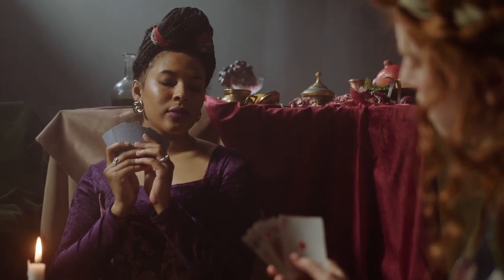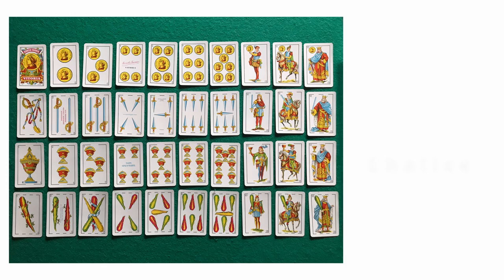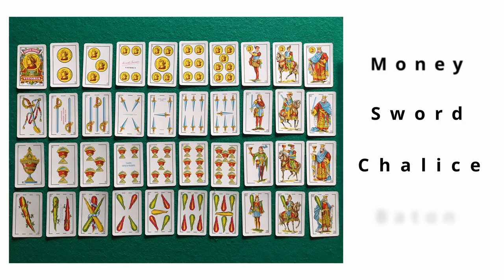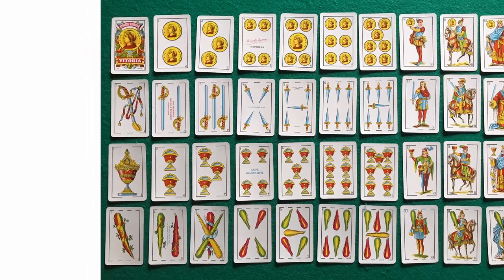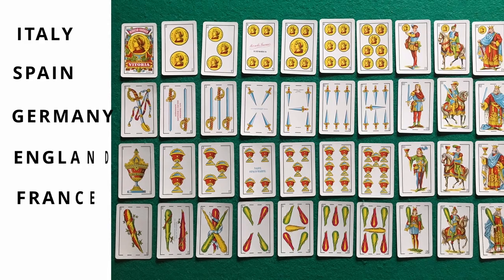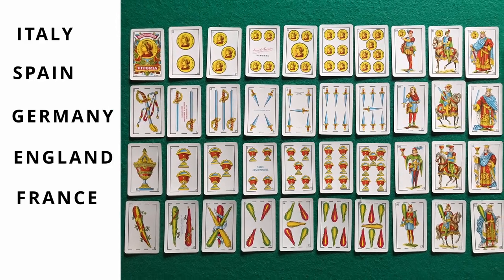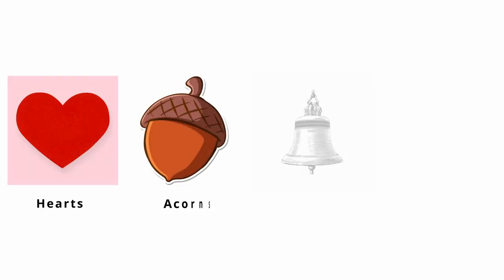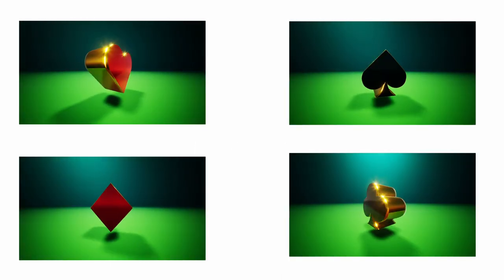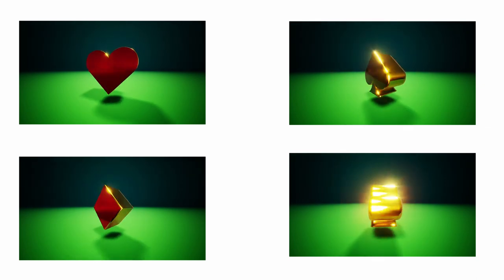When those first Europeans came in contact with playing cards, the Moorish game had four suits: chalice, sword, money, and baton. However, these symbols didn't translate well in Italy, Spain, Germany, England, and France — some of the earliest countries to adopt playing cards. Germanic countries switched the suits to hearts, acorns, bells, and leaves, while France and England settled on hearts, spades, diamonds, and clubs, the suits with which most of us are now familiar.